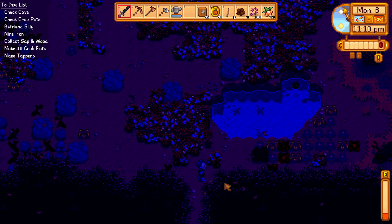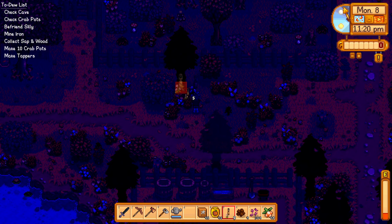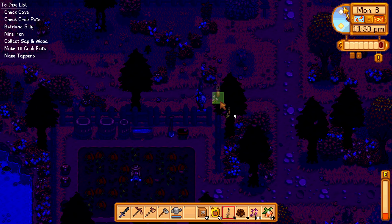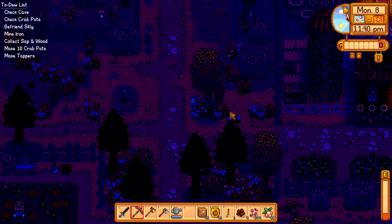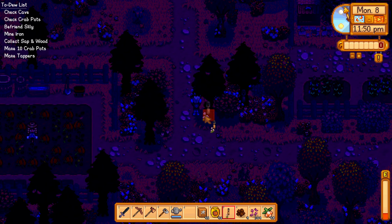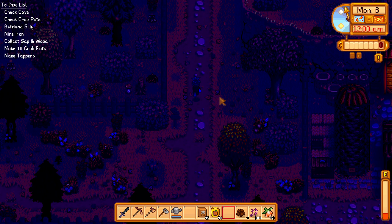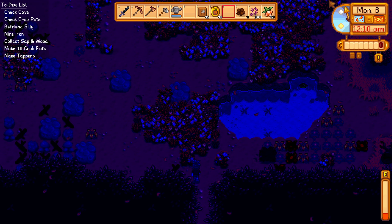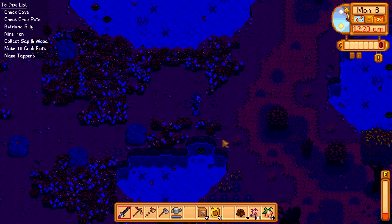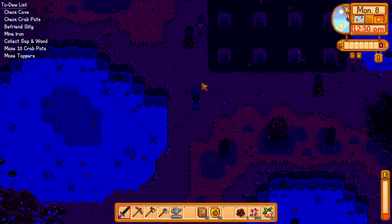Let's put one on this tree, one on that oak tree, one on this tree — and I don't have any more tappers for now so let's just put it on this last tree. So those are our trees: one to the right, one up top, and five down here. Now while we have a bit of time, let's get rid of some of this grass — so much grass here, I don't need all this.